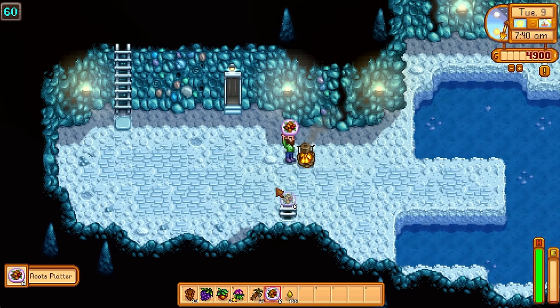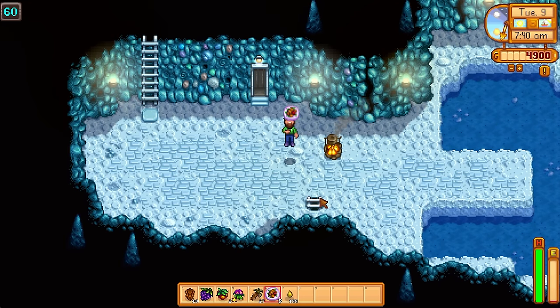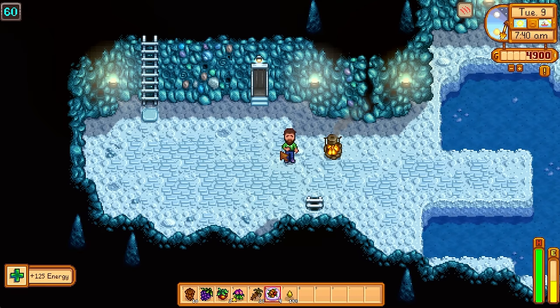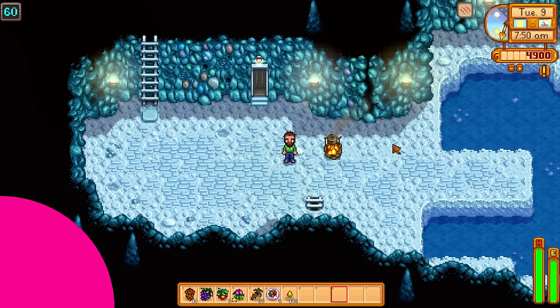If we take a look at the Cave Carrots and the Winter Roots, you can make a Root Platter that gives you a plus 3 to your attack power. Inside the mines, a plus 3 to attack is huge — you can take down enemies no problem. You can even cook up fish and turn some into sashimi, which is really nice and also profitable on certain fish. It's going to be very interesting to see how people use the early Cookout Kit in future challenges.